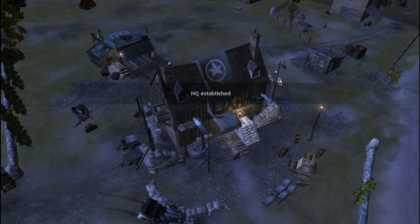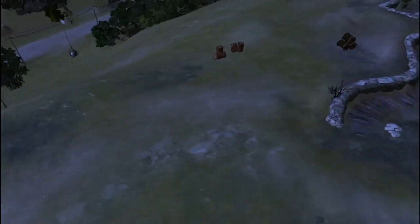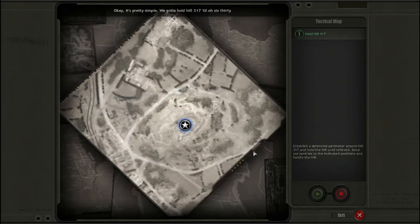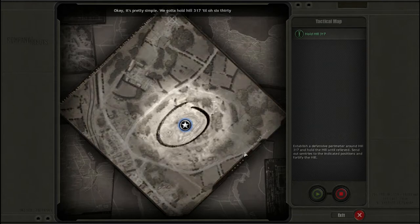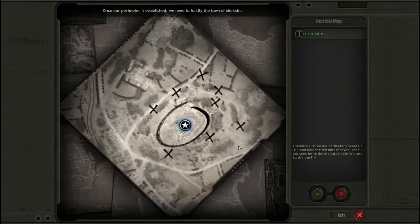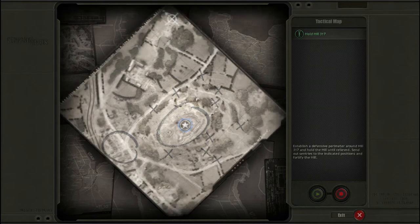So this looks like our base. At least we have an HQ and we don't have to create one from a random house — so that's a good start. There's Hill 317 that we are on. We need to set up a defensive perimeter. Dog Company put some emplacements in, but nobody's manning their positions now. Let's get some squads out there. Once our perimeter's established, we need to fortify the town of Mortain. Dog Company will be here with armor and hopefully coffee at 0630. Good stuff.